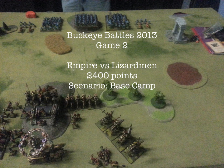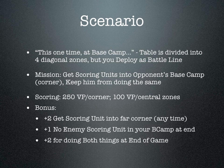It's 2400 points, and the scenario for this one is Base Camp. Imagine the board divided in diagonal quadrants where the upper right corner is one zone, the lower left corner is another, and there are two sections in the middle running diagonally. The mission is to get a scoring unit — a ranked unit with at least some kind of unit command or character — into your opponent's base camp, which in my case is the upper right-hand corner, and I want to keep him out of my lower left-hand corner.